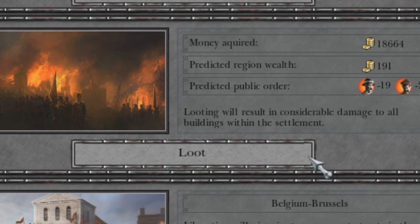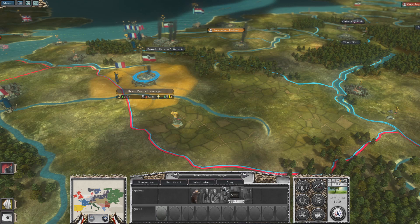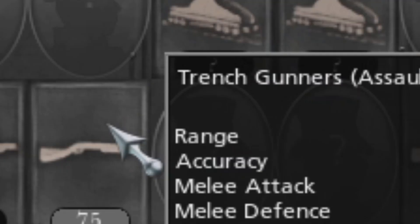We just took Belgium and we can loot it for 18,000 — very good. That means the Belgians are gone, which means we can take... Oh my god. You French bastards, you have no chance, you have no fight inside of you. The Belgians are pissed but what are they gonna do? Nothing, because they're Belgians. It's the Belgians and they're in open revolt — rail gun trench gunners, Jesus Christ!